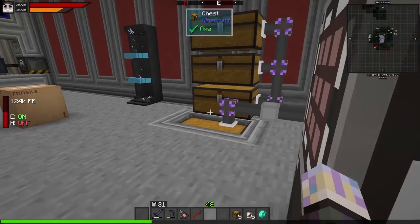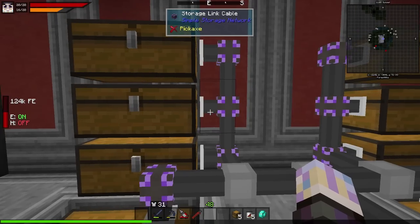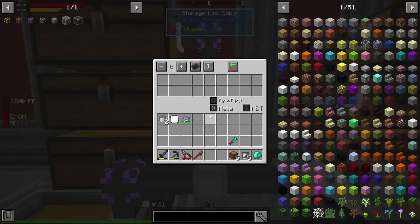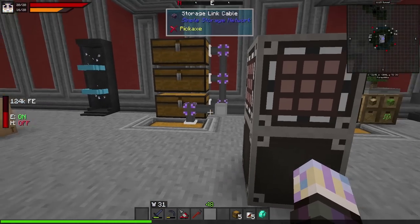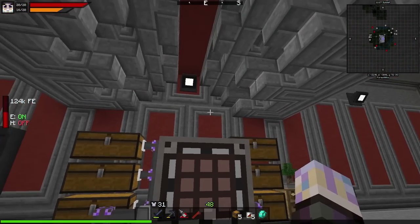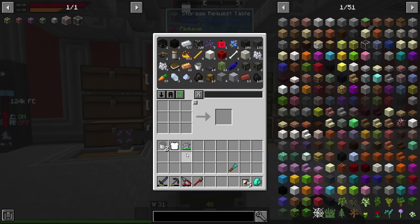We can access all our storage in one single area without having to move around as much. You can also change settings on this — you could say only specific stuff gets stored in a certain chest, or you could use a drawer system. It has all the settings you could need: input, output, output only, and so on. The settings are there for a nice system if you want to make it more complicated, but keeping it super simple works great too. We've got a storage system sorted!